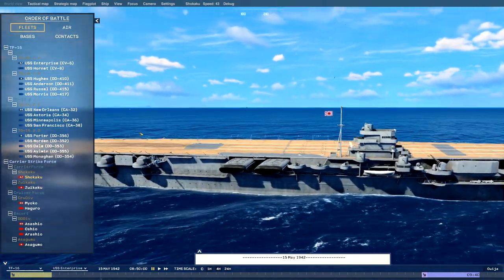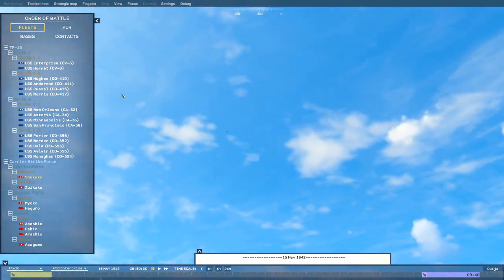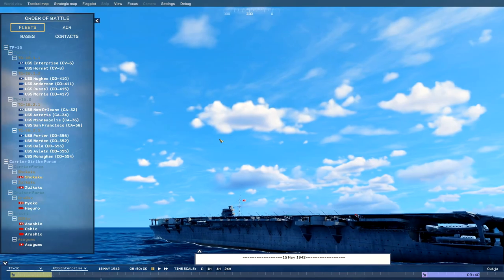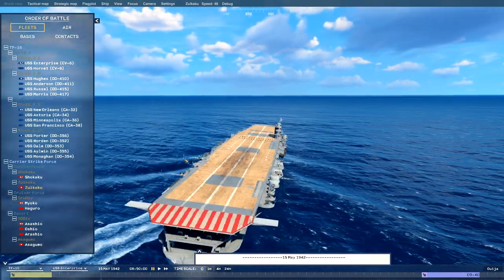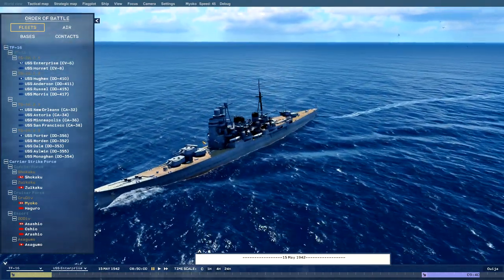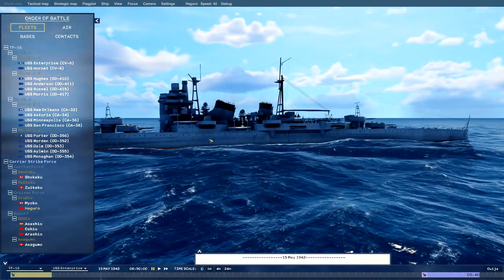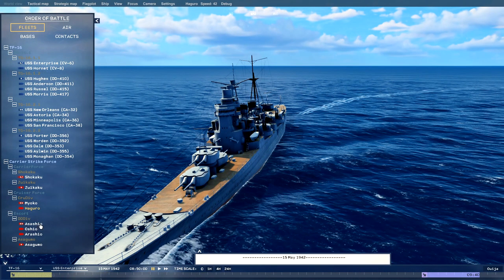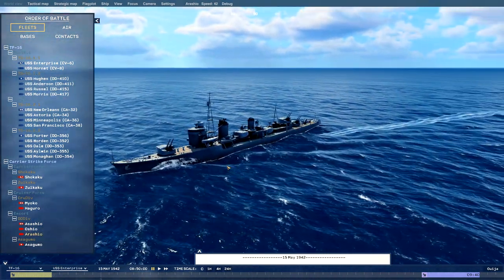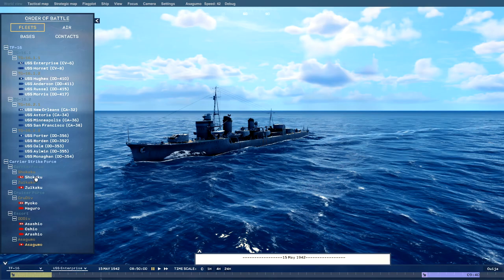Alright, now we're going to switch over to the Japanese side and see how they are faring against our allied bombardment. This is the Shokaku here, and the Zuikaku as well. They also have a Myoko — beautiful cruisers. I love Japanese cruisers. The Haguro, and then we have the Asashio, Oshio, and Arashio destroyers, as well as the Asagumo. But we are going to focus on the carriers.